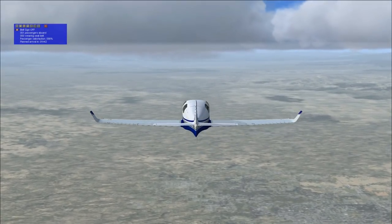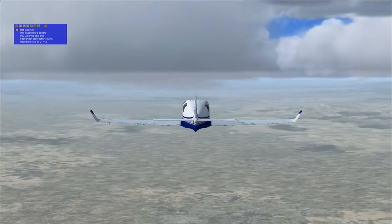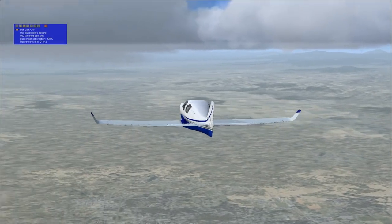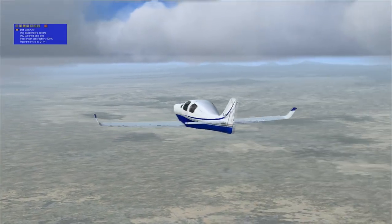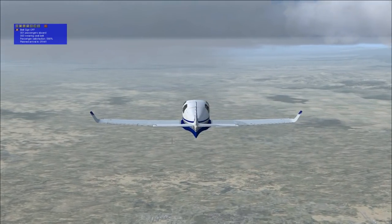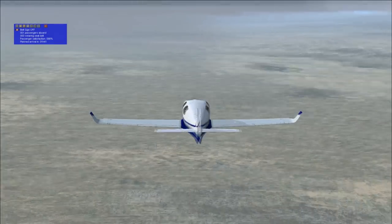They say that you can see Mount Shasta from hundreds of miles away, but not today. I certainly can see some mountains, but they're not identifiably Mount Shasta. We probably won't get a good look at it until we get closer. We're still on the same basic track that we took with the Cessna, except this time we're going a lot faster.